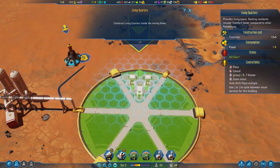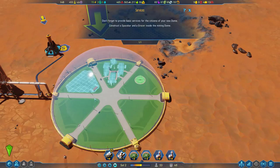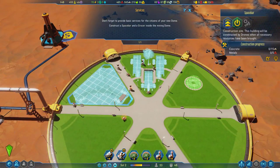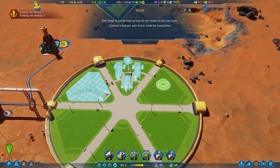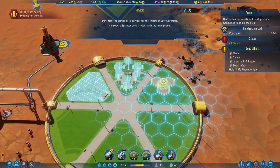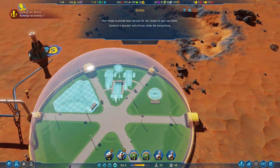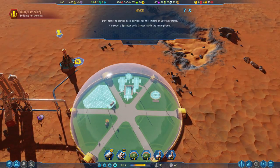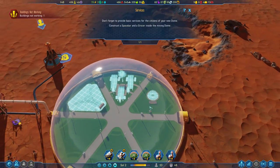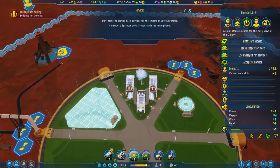They're definitely taking us by the hand. Don't forget to provide basic services for the citizens of your new dome. The folks at Haemimont Games have an interesting criteria for what basic services means — notice how they didn't say build a shopping center first; they put the space lab as a priority. Space lab and then grocery — it's not a terrible spot for it, though it's not great either. It'll use all the space.